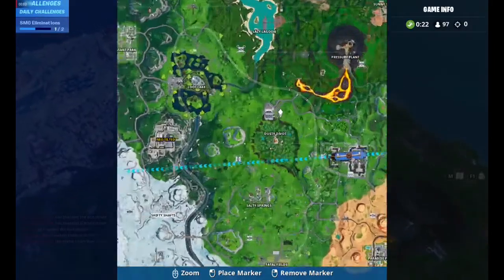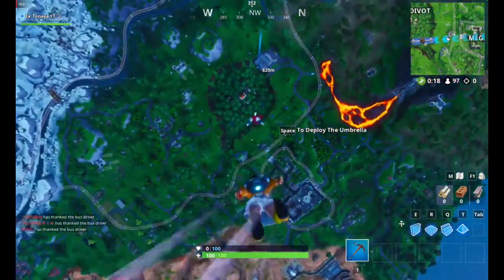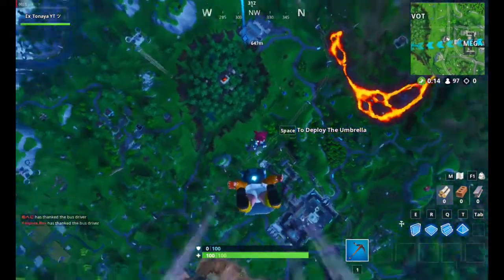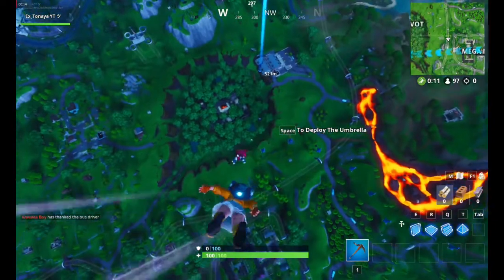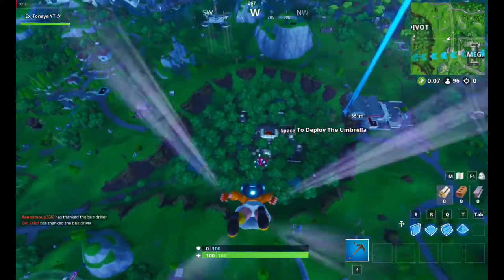What's up guys, tonight here, and today we're going to report number 31. It says here that it can be found at the meteor crater overlook. The meteor crater overlook is located at Dusty Diva — it's actually in the diner, at the back of the diner. So that's the exact location of the fort bite itself.